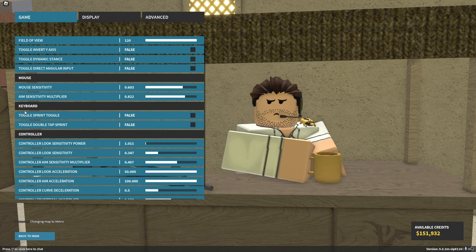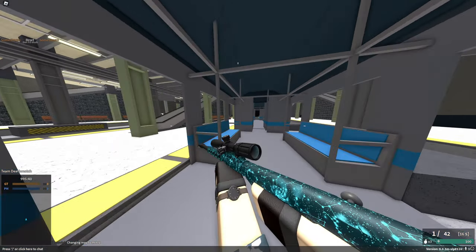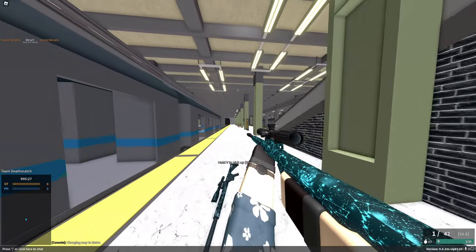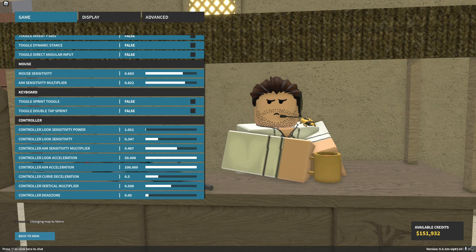For sprint toggle and toggle double tap sprint, this kind of depends on you. I don't typically like toggling sprint in a game like Phantom Forces. Double tap also depends on your setup — some people prefer to have it on. Basically, that's where whenever you double tap W, you'll immediately start sprinting. I have it disabled, so if I double tap W, it doesn't let me sprint. I just press shift like a monster.